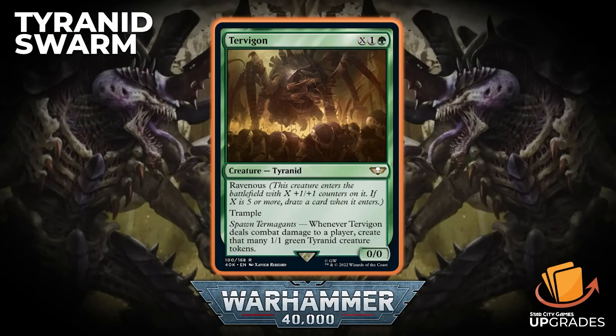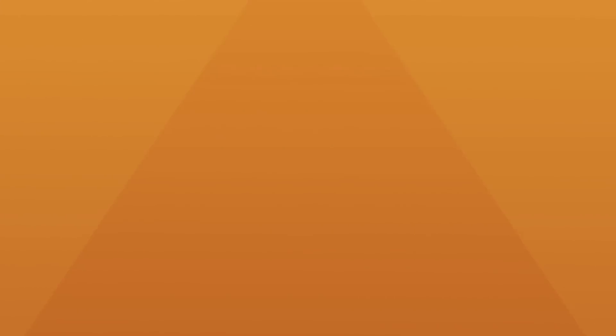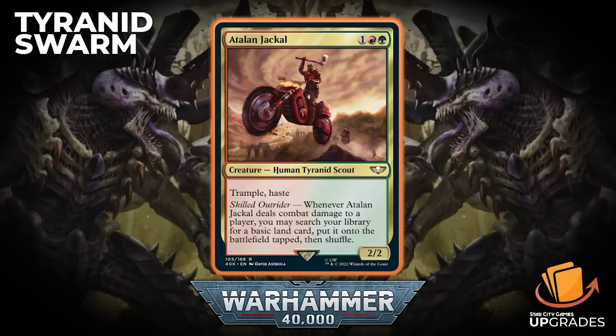Next card is Turvagon — X, one, and a green, a Tyranid. It has Ravenous: this creature enters the battlefield with X +1/+1 counters on it; if X is five or more, you draw a card when it enters. It has Trample. And Spawn of Termagants: whenever it deals combat damage to a player, you create that many 1/1 green Tyranid tokens. It's a 0/0. Ravenous is one of the new abilities specific to this deck, where creatures have an X cost and enter with that many +1/+1 counters.